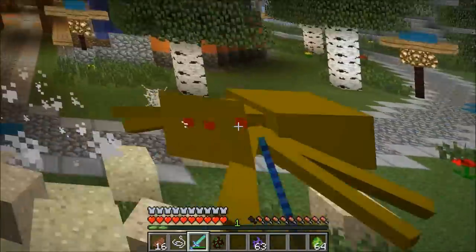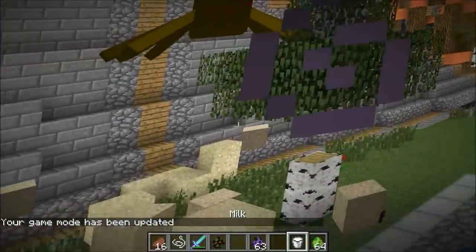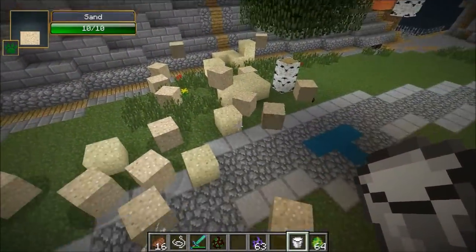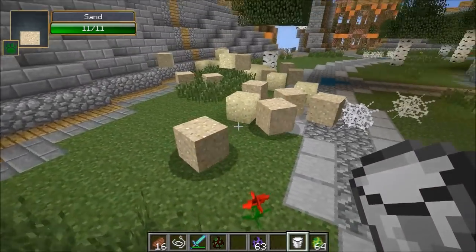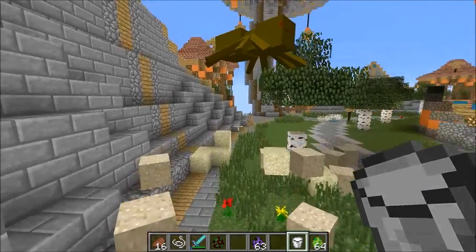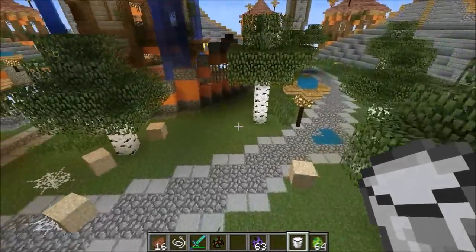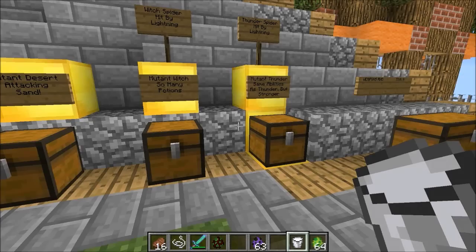I've never fought anything this annoying in Minecraft. Let's get some milk — the spider is up there and look at all the minions, there's like 20 blocks of sand. Once again random health — they kind of just roll into you. This one has 421 health and lots and lots of minions. The longer the battle goes the more crazy blocks of sand will be attacking you.